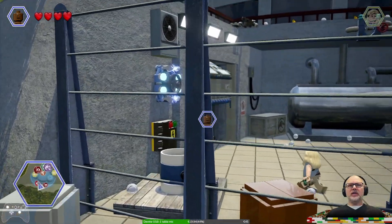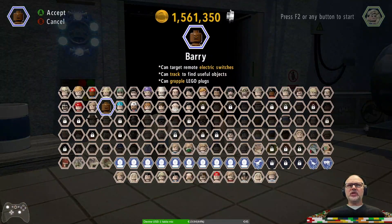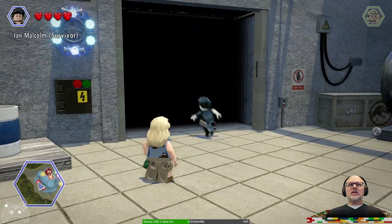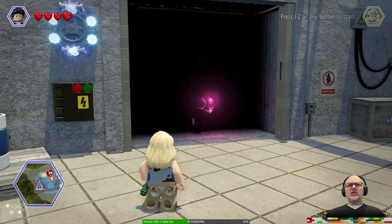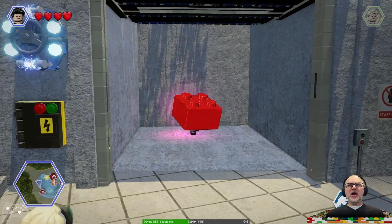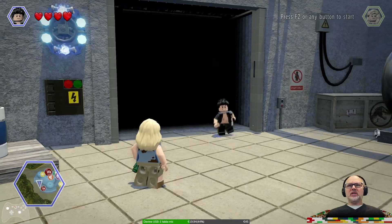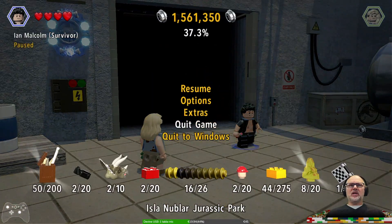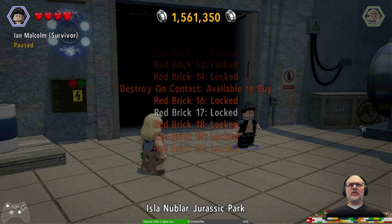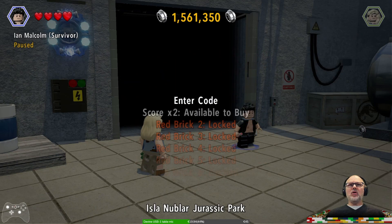The door is opening. Now we need somebody with a torch — like Ian Malcolm has a torch, I think. So it's important to remember that stuff. Red brick! Yes! Let's see which one we got. Extras — that's the first one we found: Destroy on contact. And this time around — oh, score times two! I desperately want that one.